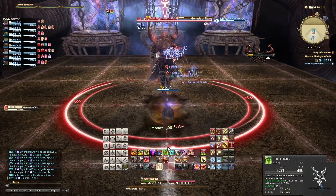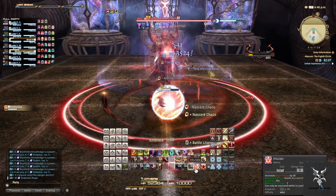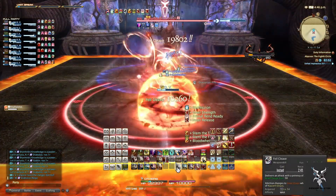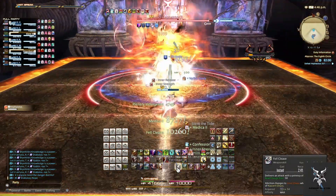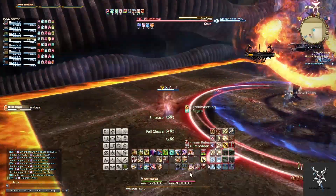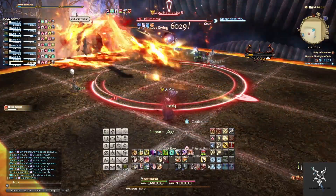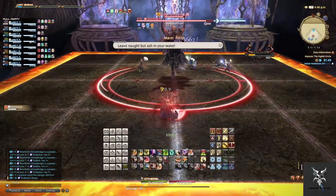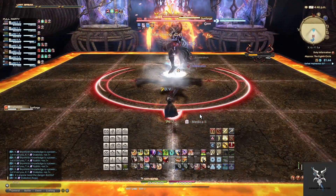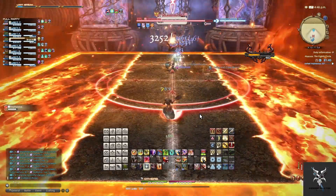Starting off the fight you'll begin with Genesis of Flame. This is going to cut off the outside of the arena, causing you to receive a burning debuff if you step into it, along with dealing a considerable amount of damage to the entire party. He'll then go to the middle of the arena and cast Sunforge, which has one of two variations. When he summons the Serpent he will do a large AoE down the center of the platform. When he summons the Phoenix he will do an AoE on the east and west side of the platform. So depending on which one he summons, you will want to adjust accordingly.